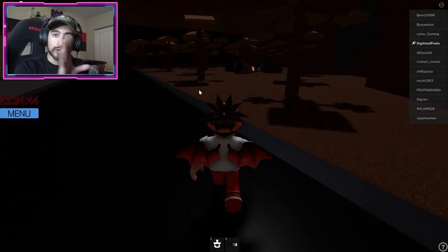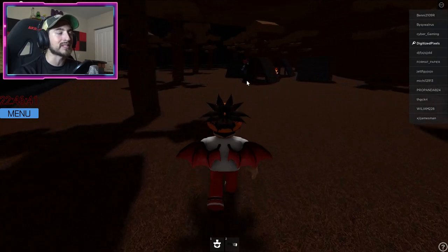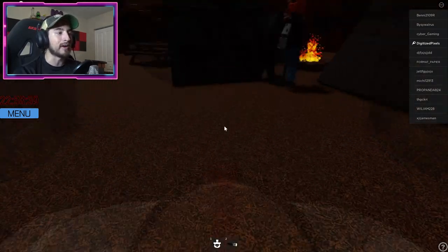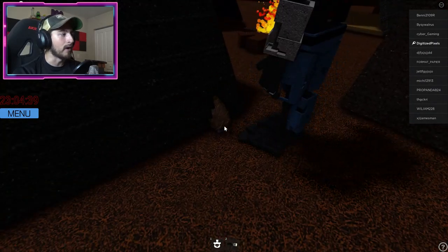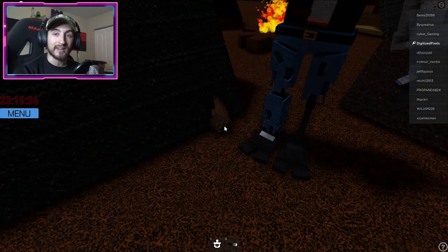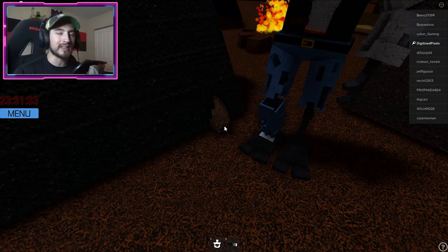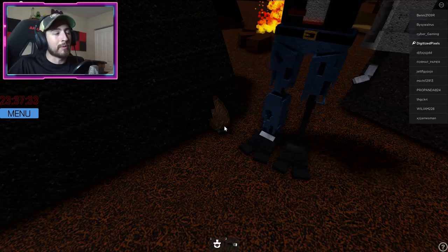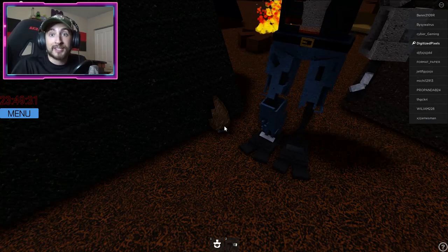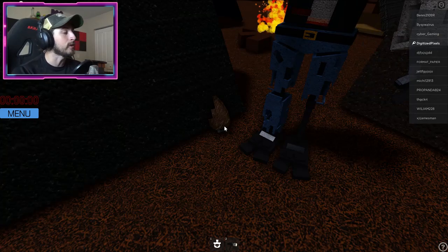I suggest you get there early and wait for it. Right here is the campsite and you can already see someone waiting by the ear — that is what you want to step on when the clock hits zero zero. This is a limited-time Halloween event, so if you don't get this before the end of October you won't be able to get this badge again until maybe next year. Make sure you get this badge, and use star code Digi while you're at it.